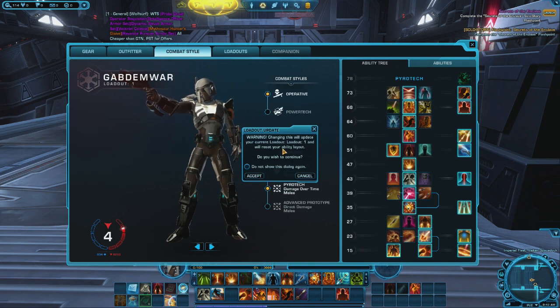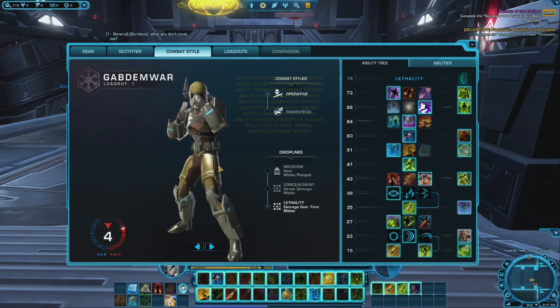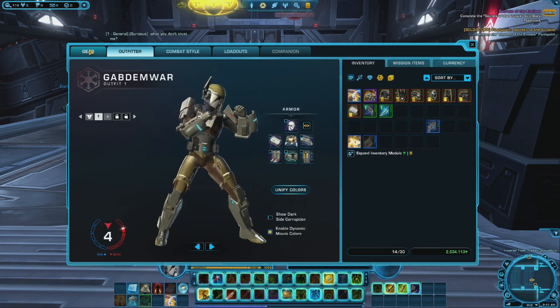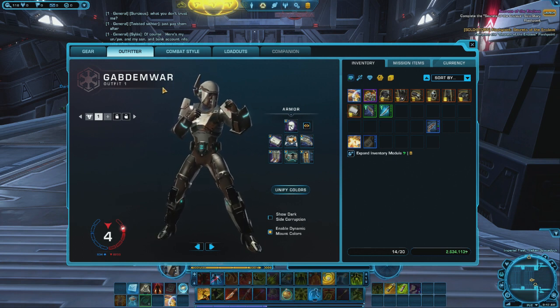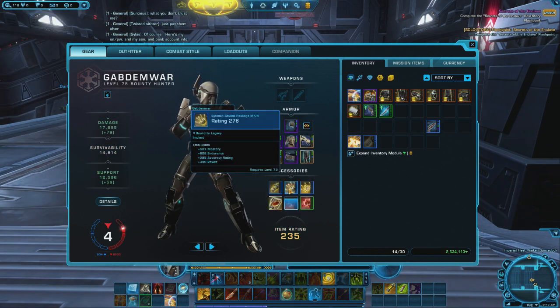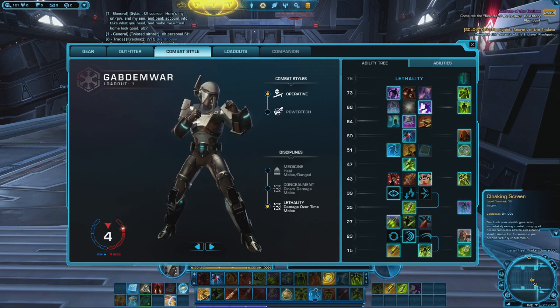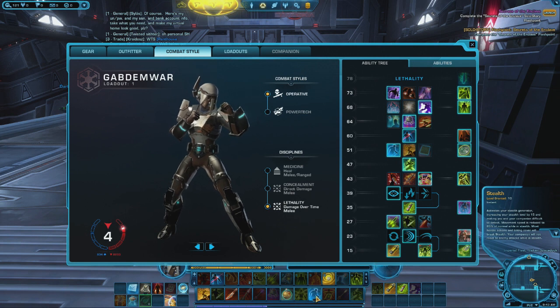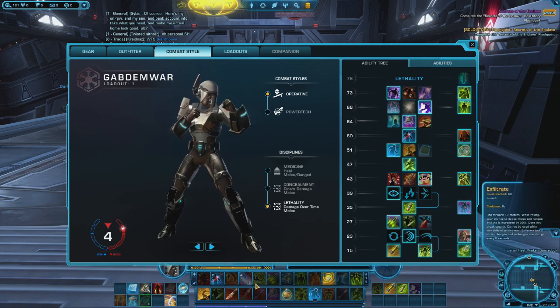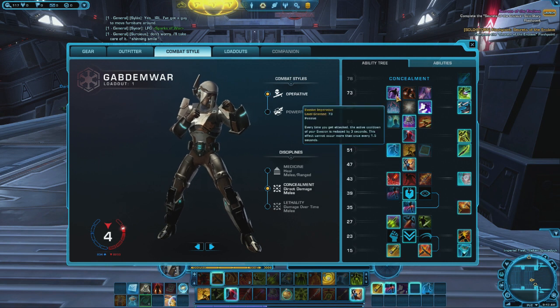Warning — changing this will update your current loadout and will reset your ability layout. I have the jet charge with this. Let me switch to Operative really quick and see what it's going to do. Once I switch to the Operative, it changes my look. I can unify the colors back. I've got brand new abilities — and abilities I'm used to as well, like stealth, which is really going to be important. I kind of want to do Concealment, to be honest. Yes, Concealment — it's direct damage, much better.